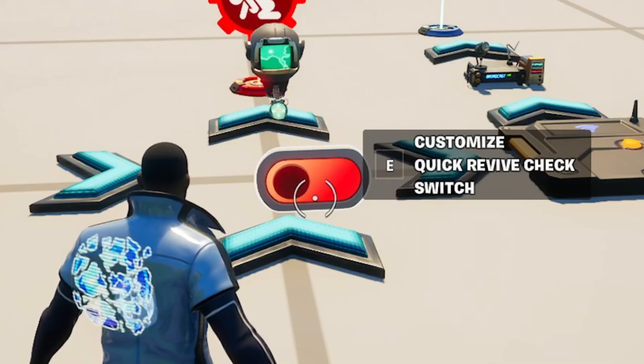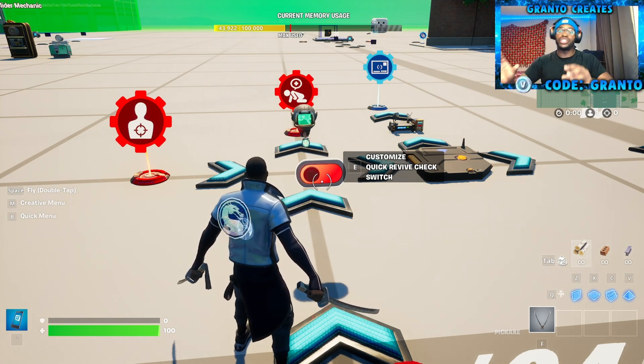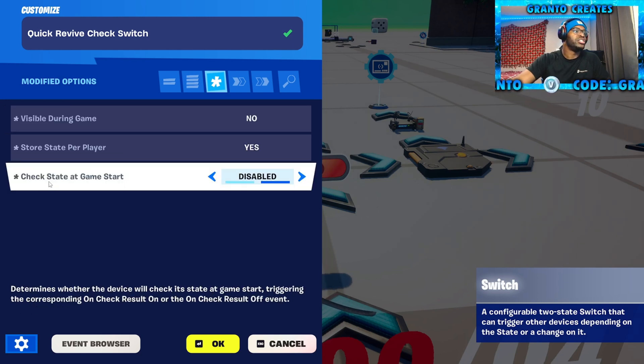This is the Quick Revive Switch. Either watch that video to see what I did, or grab that switch and bring it over here if you already have it. Visible in game — no. Store per player — turn yes. Check state at game start — turn to disable.